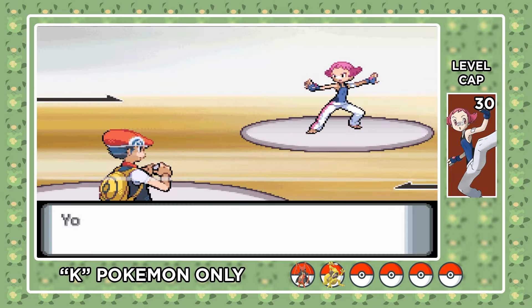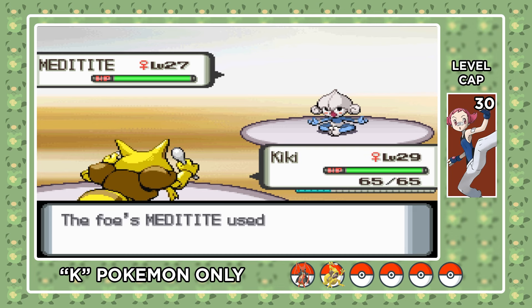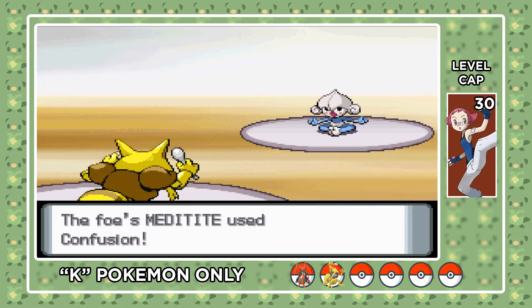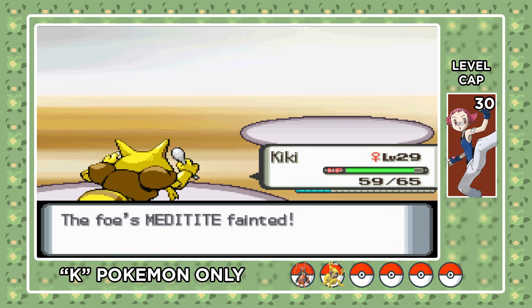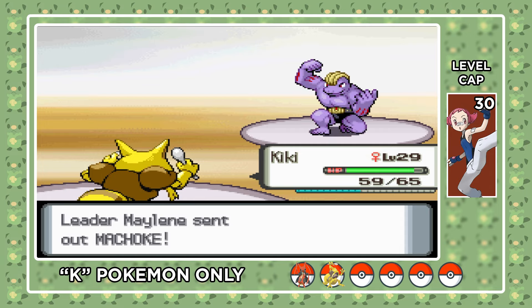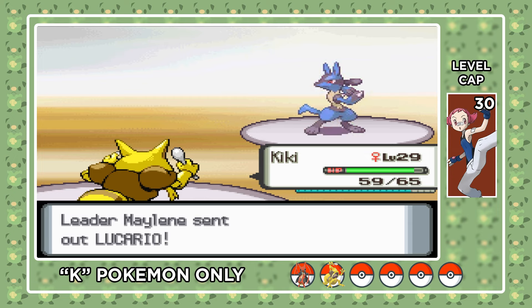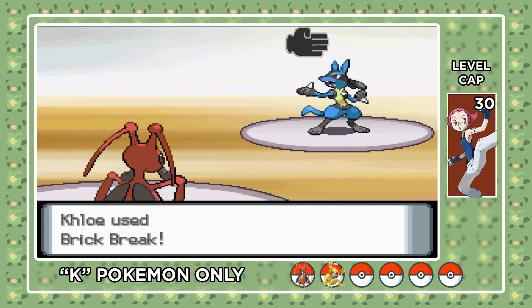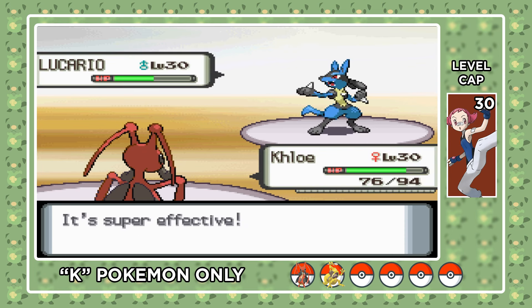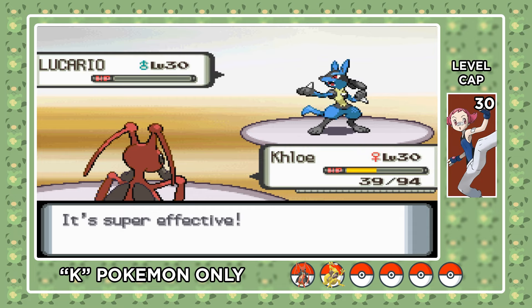We head inside the boxing gym to challenge our 3rd leader of the run. Maylene's team is pretty solid, but having a fast Kadabra definitely gives us an advantage. Her lead Meditite might be neutral to Psychic attacks, but since it can't really do any damage to us, we can set up Reflect and then get a one-shot KO with Psychic. Machoke is next, and a Psychic also just gets a one-shot — this time super effective. That leaves Maylene with just her ace Lucario. Since I set up Reflect, Krikatoon swaps in to take minimal damage and fires off a couple Brick Breaks for the KO. We only lost to a double crit, the first one being through the Reflect. We didn't get punished — pretty easy 3rd gym badge.